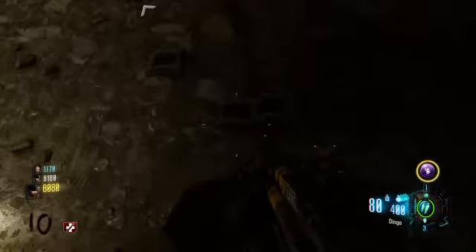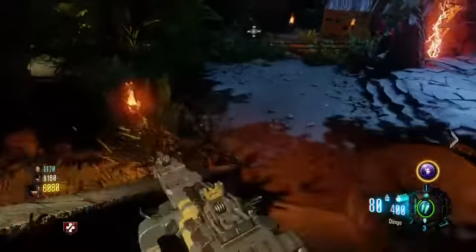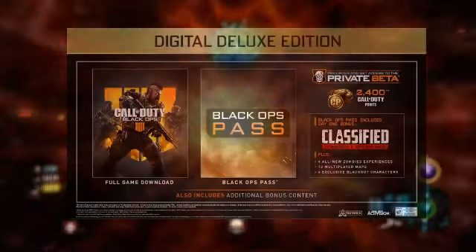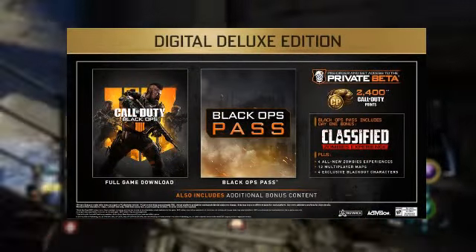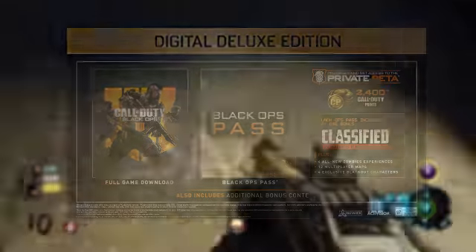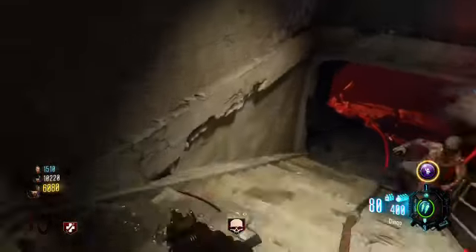There are three different editions: the Digital Deluxe Edition, the Digital Deluxe Pro, and the Digital Deluxe Enhanced Edition. The Digital Deluxe Edition includes the Black Ops 4 base game, something called the Black Ops Pass which I'll explain later, digital bonus items, and 2400 COD Points. I'm pretty sure the digital bonus items will be like special camos, similar to what they had in Black Ops 2 and Black Ops 3.